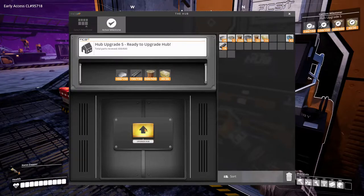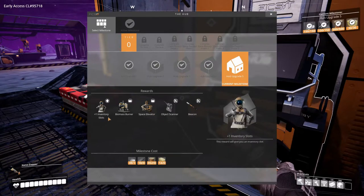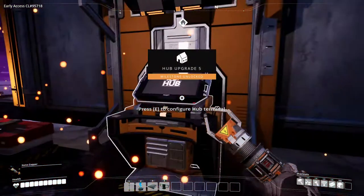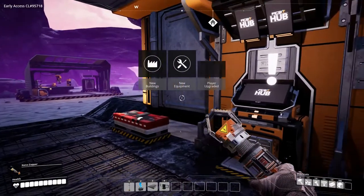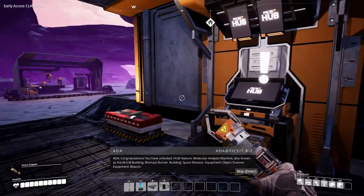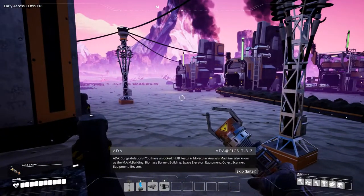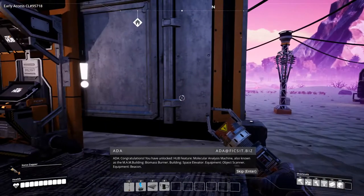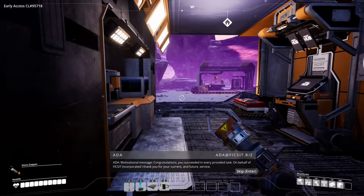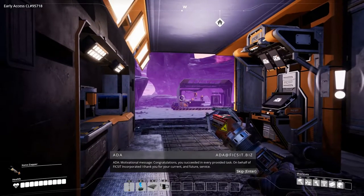That is very nice - let's upgrade. Milestone five - congratulations! You have unlocked hub feature, the Molecular Analysis Machine also known as the MAM, biomass burner, space elevator, object scanner, and beacon. On behalf of Ficsit Incorporated, I thank you for your current and future service. You're welcome ADA! The hub terminal has been converted to give access to milestones to ensure you progress along Ficsit-approved protocols.